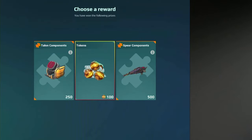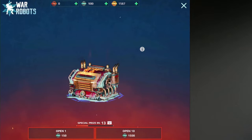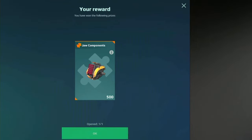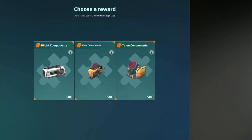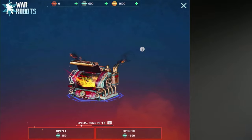Oh, tokens! Yes! Finally. 1,600. I'd rather have tokens than the components because it's really not that much of a helpful thing. Blight. Okay. Nothing really special is coming up.